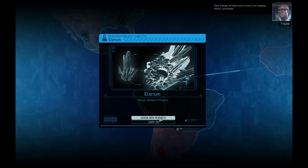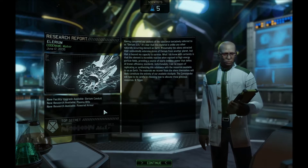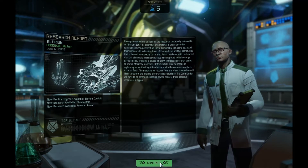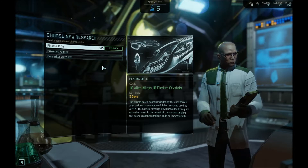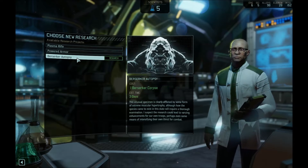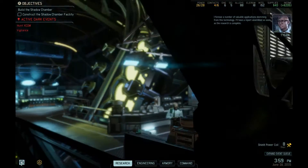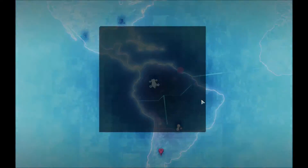These findings will likely prove crucial to our ongoing efforts, Commander. New research, new facility: Illyrium conduit. Plasma rifle and power armor - goody! Yes, Illyrium 115 - greatly increases the power relay's output. So we can start work on plasma rifles and powered armor. I'm going to start work on the plasma rifles, I think. Really badass guns is the obvious application.